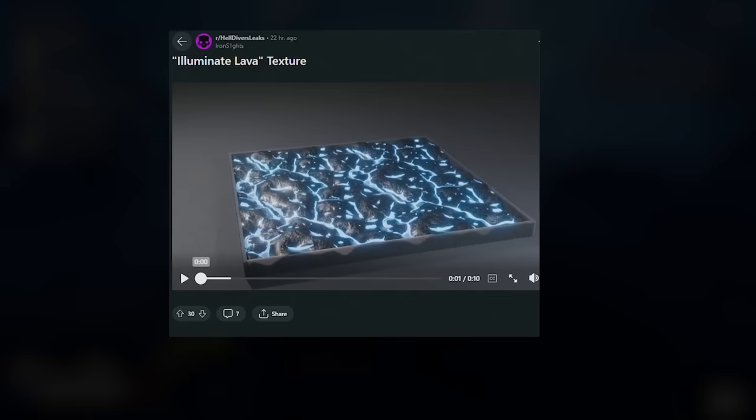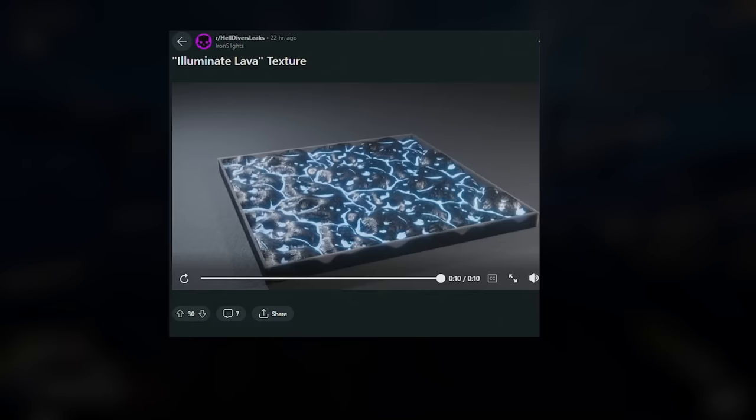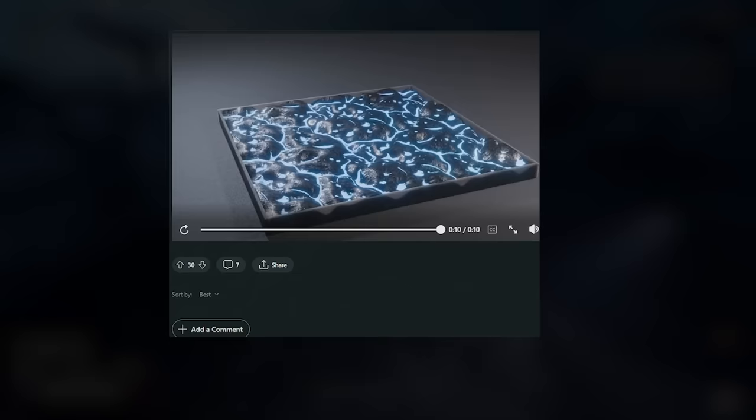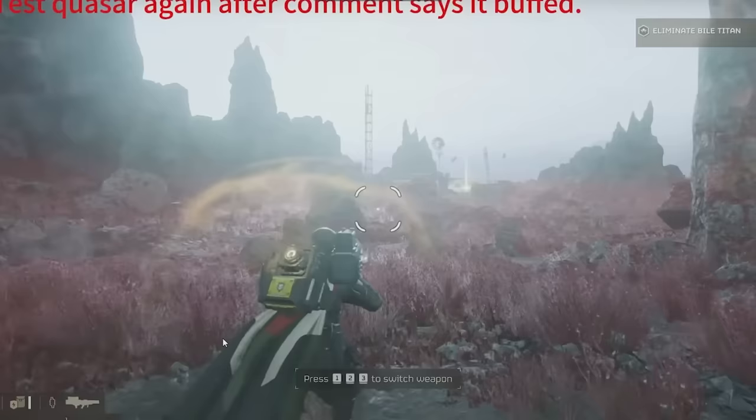Big shout out to Iron Sights. Over on the Helldivers 2 leaks, it looks like we've got some Illuminate lava texture. I don't know what this could be for — potentially their blood, or maybe a new texture for an Illuminate planet. Someone said it could be a placeholder for lava, but it looks like they're adding genuine ties to the Illuminate for the environment — some alien goo.